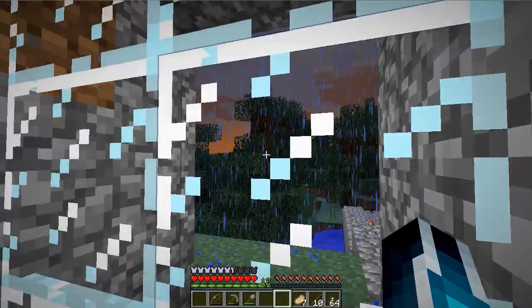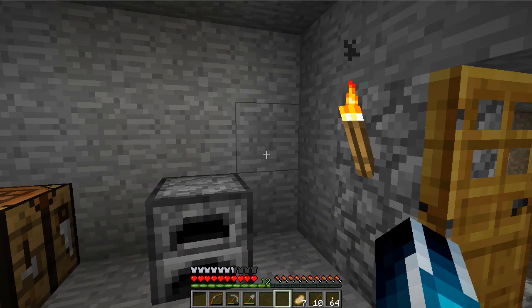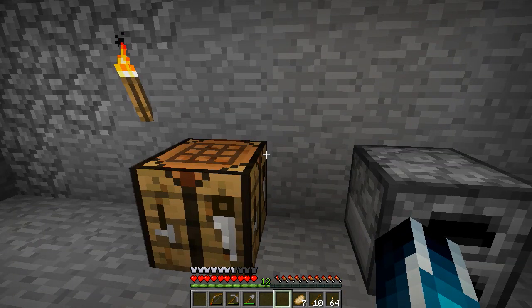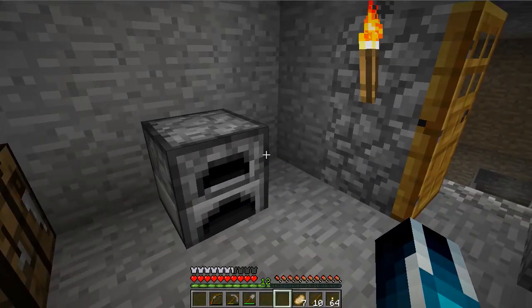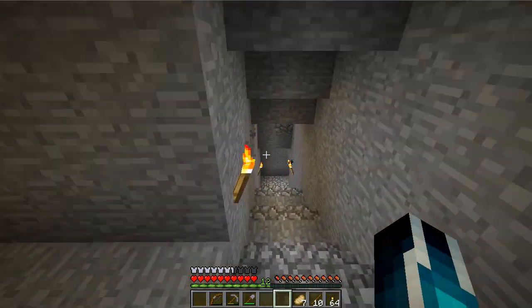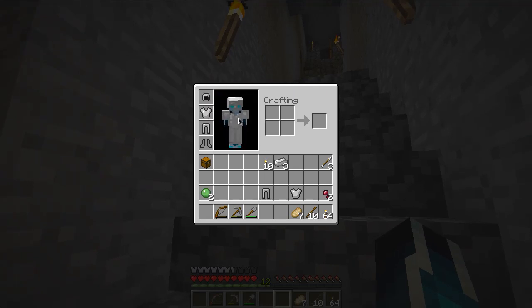Iron armor is a lot cheaper than diamond armor and it will get you really really close. There are different factors though. The damage types that can be reduced by armor include direct attacks from mobs and players, getting hit with an arrow, getting hit with fireballs, or an ender acid ball. Oh wait — I just found some blue stone down here. That's lapis lazuli — can I mine that with a stone pickaxe? I think so.